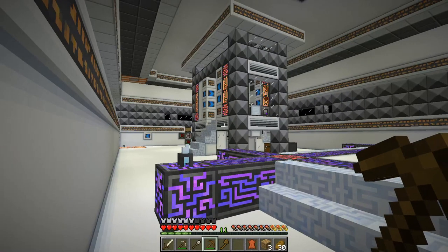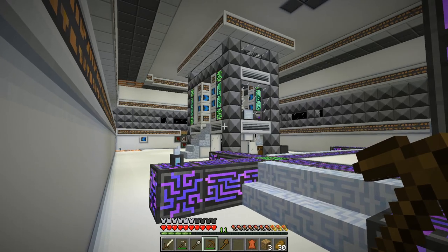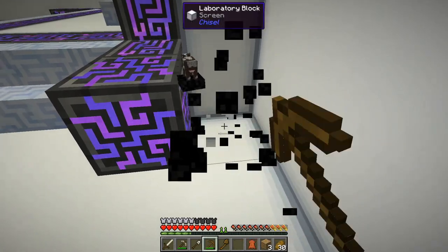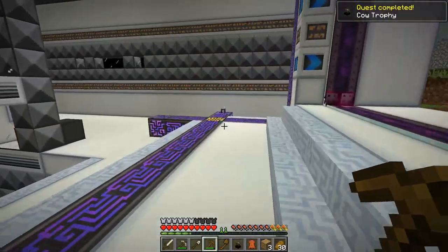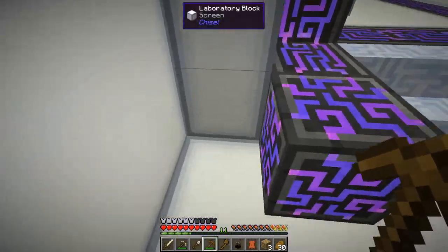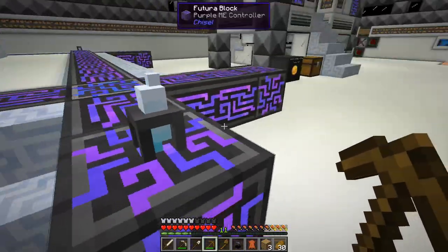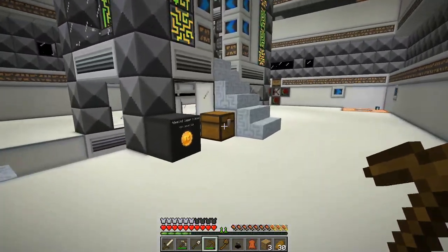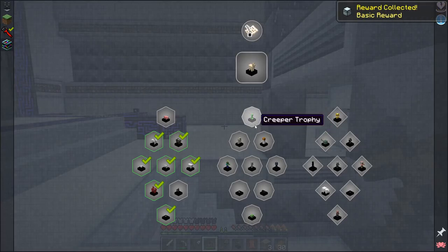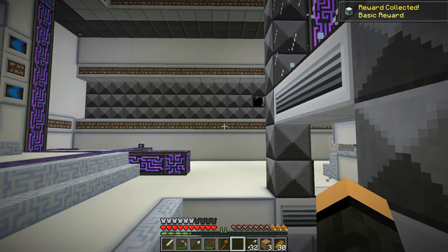Hey, welcome back everybody! Sign here again with episode two of Material Energy 5, the confusing series that started on three. I found the cow trophy and when you right-click it, it gives you leather. Make sure to check all the little corners and stuff. The cow trophy gets me a basic reward of 32 arrows.